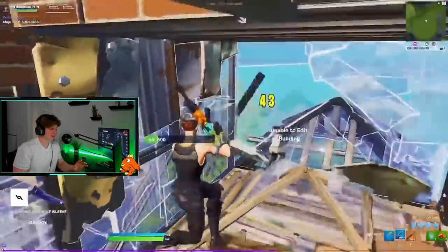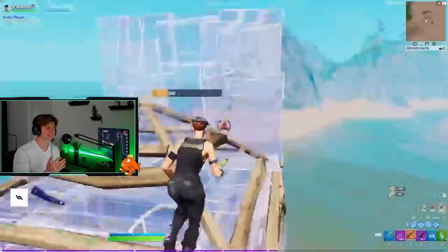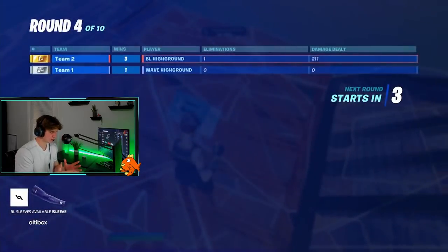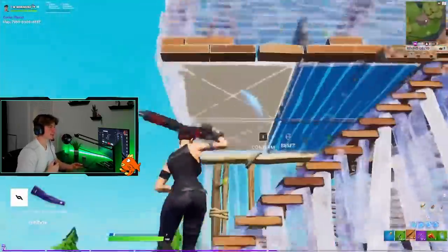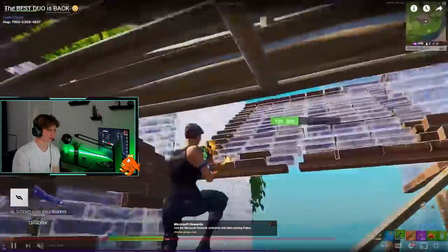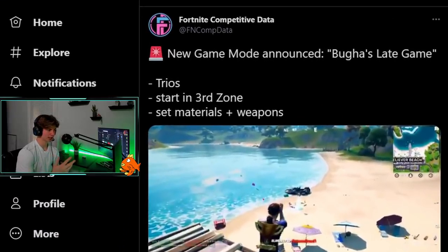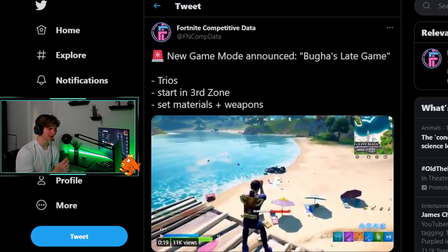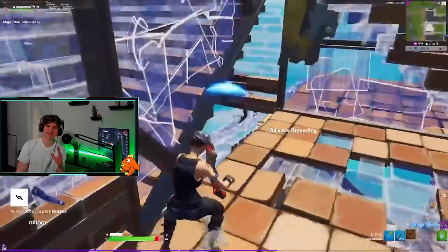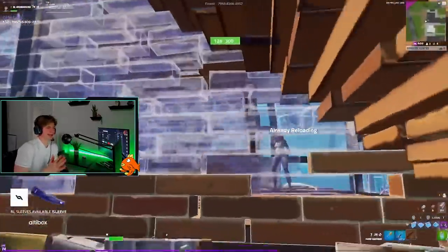This is a game mode we've all been asking for — zone wars in creative sort of does this, but it's not ideal. This is literally the best way to practice end games, and hopefully Epic uses this as a testing period and brings it back permanently. Bugha said you'll be spawned into the third zone automatically, which is relatively small — too small for 100 players — and you'll already have mats and weapons spawned in.